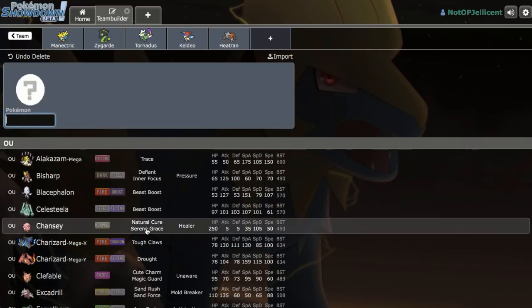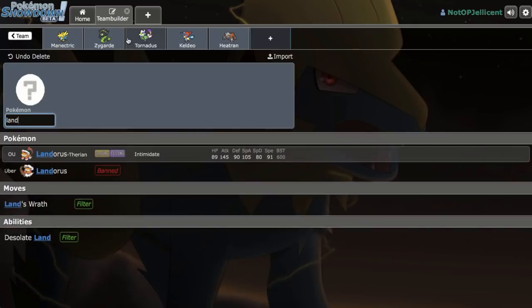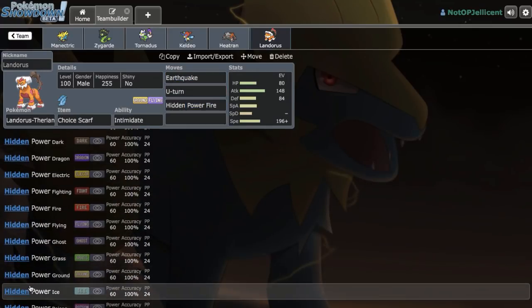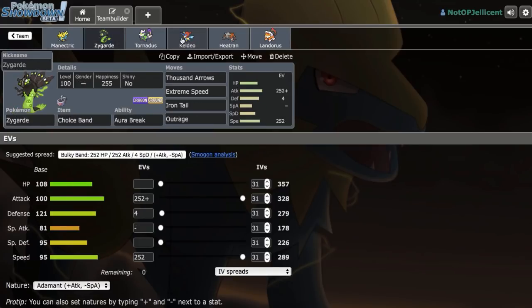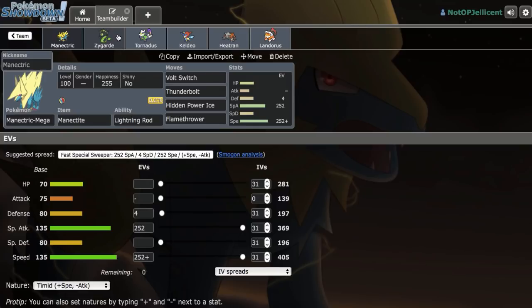One slot left and it has to be Landorus-T. The Intimidate Volturn core with Manectric is too good to pass up. We already have Rocks and Defog, so let's run Scarf Lando. The EV spread is roughly 80 HP, 148 Attack, 84 Defense — I'll double-check that. Running Naive nature with Earthquake, U-Turn, Hidden Power Ice, and Knock Off. Hopefully Mega Manectric plus Tornadus-T, Keldeo, and Zygarde can do a lot of work, with Heatran as our Rocker and Landorus as our Scarfer.